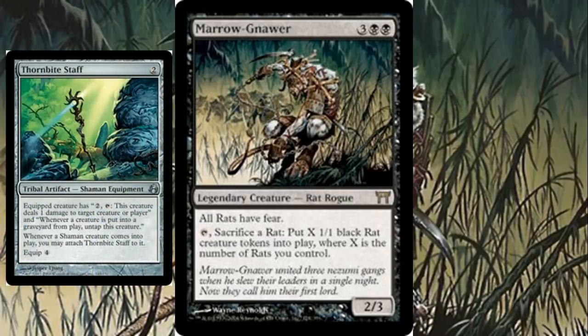Now if we're going to talk about combos, the one that really comes to mind is Thornbite Staff. You don't really have to worry about the activated ability it gives Marronar, but rather the trigger: whenever a creature is put into a graveyard from play, untap this creature. Since Marronar's ability doesn't cost any mana, you can just tap it, sacrifice a rat — a creature is technically going to be put into a graveyard from play — and then you untap Marronar, giving you infinite rats right there.